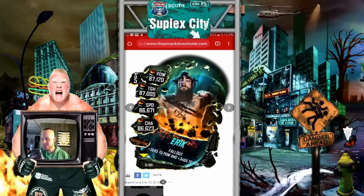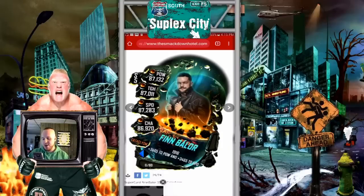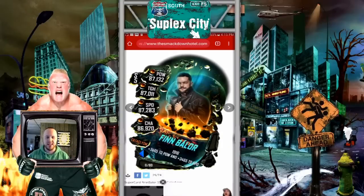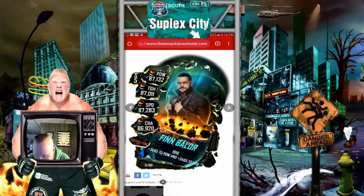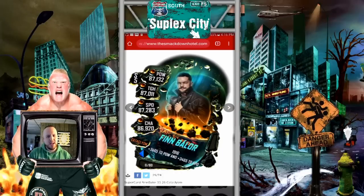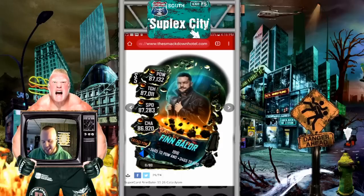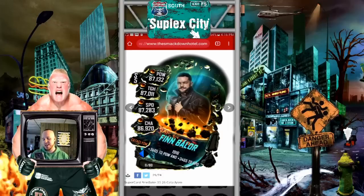We got Eric Young — very cool pose. Moving along, we got Finn Balor — very awesome. We've seen images like this of Finn Balor before with the leather jacket, but there's something about this one that I like. He kind of looks a little cartoonish, but I like the pose with the leather jacket. I would have definitely liked to see a new image of the Demon, but not a bad image of Finn Balor here for the Cataclysm tier.